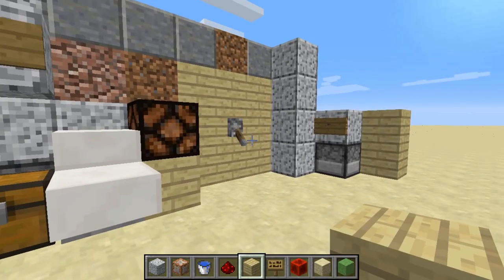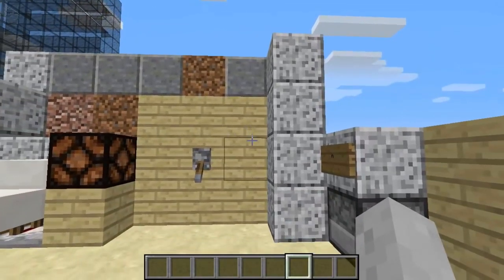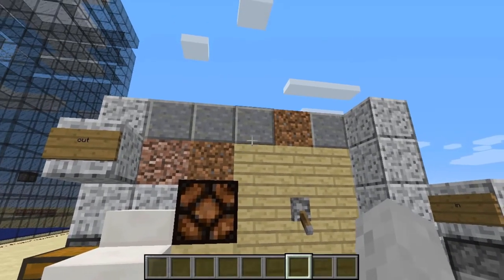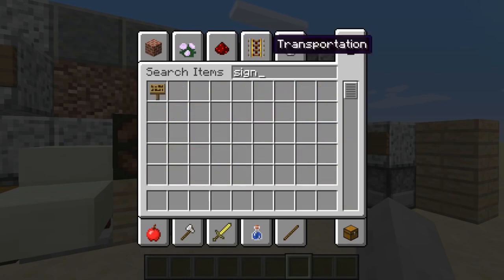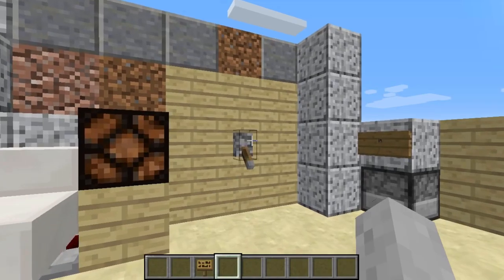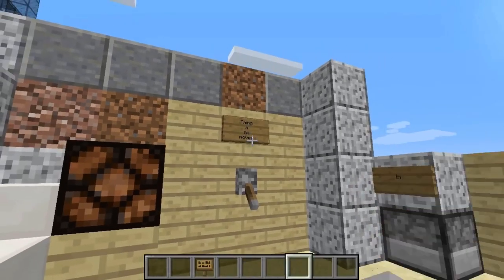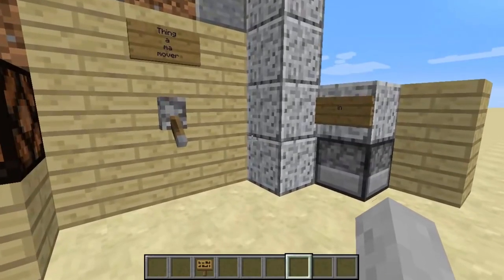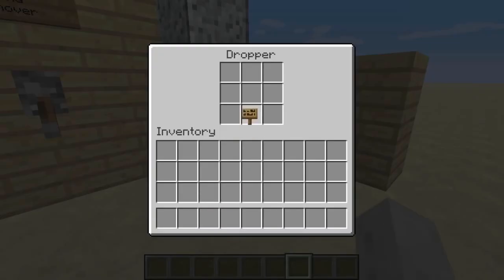Hey guys, Ross here, and today I'm bringing another one of my Redstoner creations. I call it the Thingamoover. Now the way this one works is, say I want to get an item like this sign from here over to there, this chest.